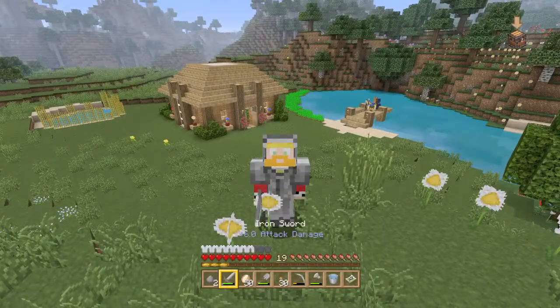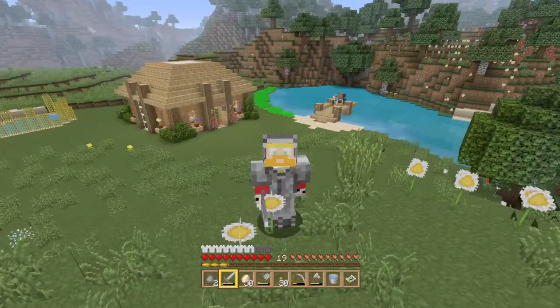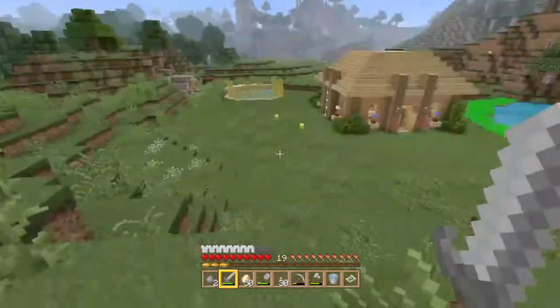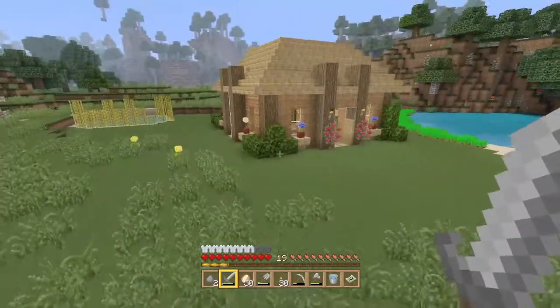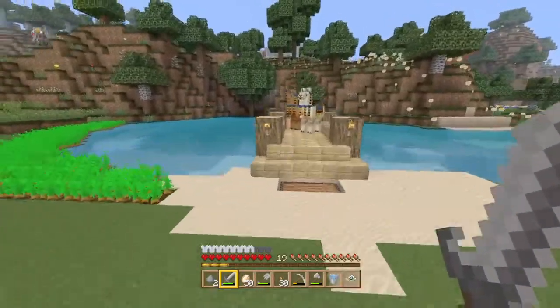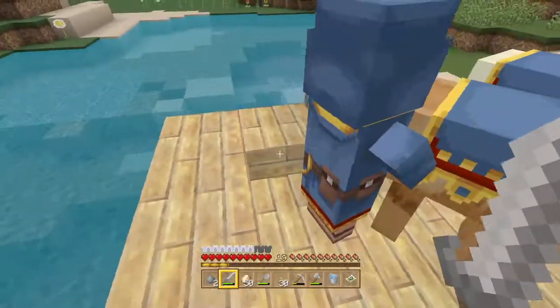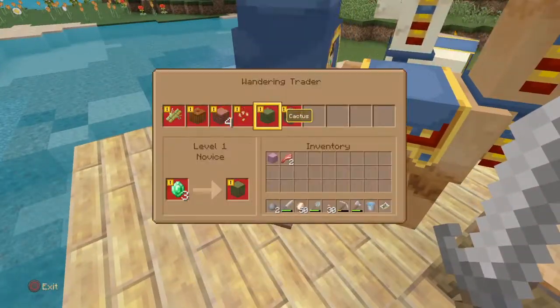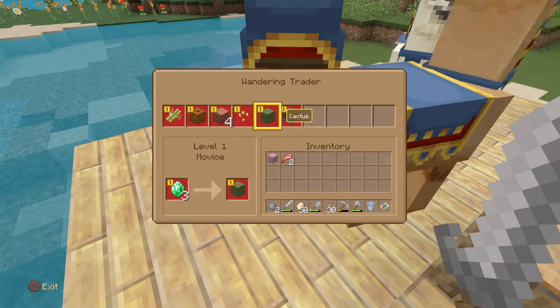Welcome back to Jealous Craft, this is episode four of my solo survival on Minecraft. As you can see I've done a bit more work to the house - I've added plant pots with flowers and also added this dock. A wandering trader has joined us, all pods and all, but we literally don't have anything to buy.